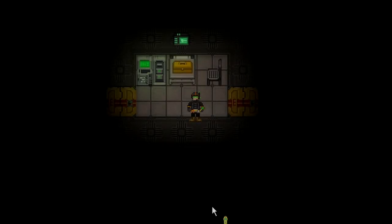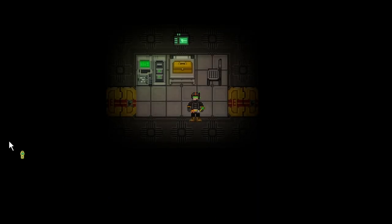Generators in Space Station 14 have received a pretty big rework. Generators now require fuel, at least the ones that you can more easily obtain, such as the uranium and plasma generator — they require their respective fuels. There are also infinite energy generators, but they're normally only mapped in specific places and there's no normal way of acquiring them.